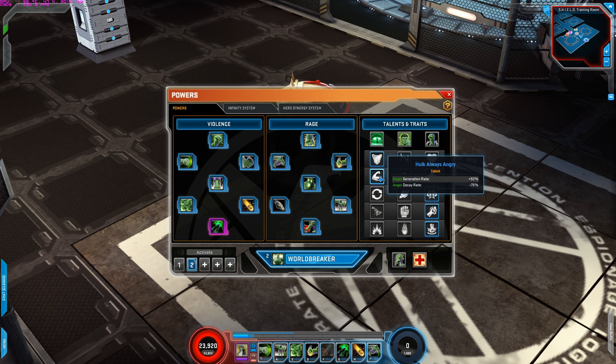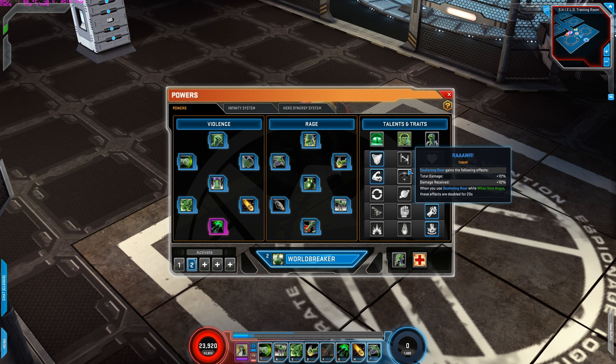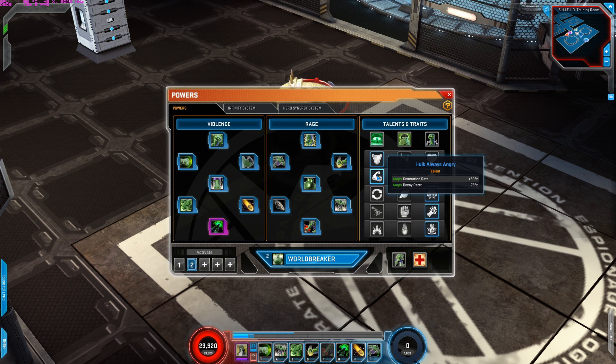For the second row is Hulk Always Angry. This generates anger at a 50% more rate increase, and the decay rate is decreased by 75%. Without this talent, anger generation takes a little longer. But with this talent the anger generation rate is increased by 50%, and also the decay is decreased by 75% — so if I'm just standing still, instead of decreasing pretty fast, this actually slows down the decrease of anger. Really, really good.